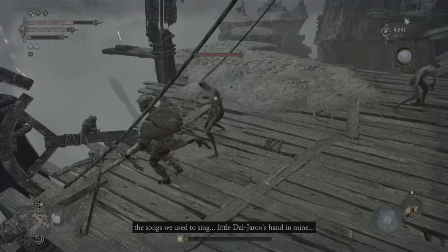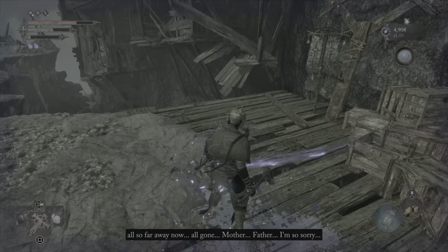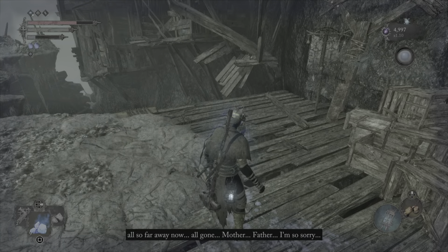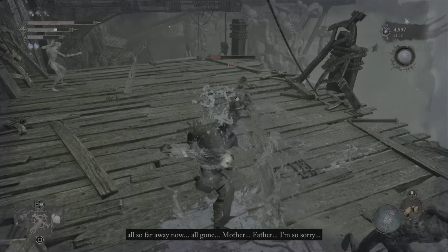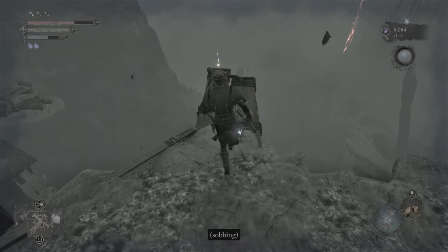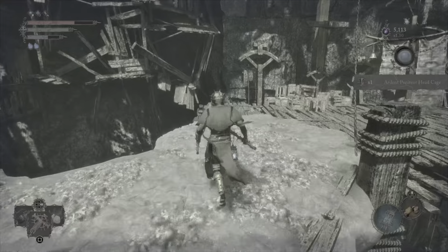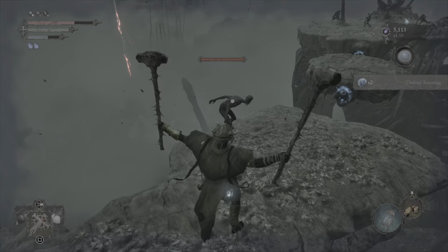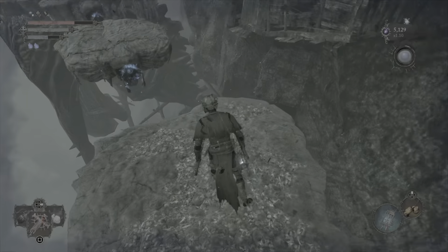Come over here — this area can be kind of tricky. You want to take these guys out, definitely using a couple of mana clusters here. Come over here and grab the Ardent Penitent Headcage — that's just why I call them headcages. You want to be sure that all the enemies are dealt with because they can creep up behind you and push you off.